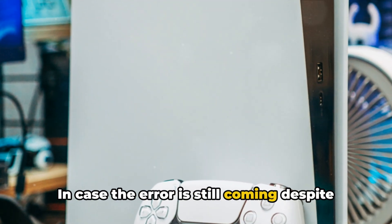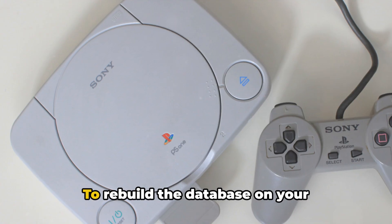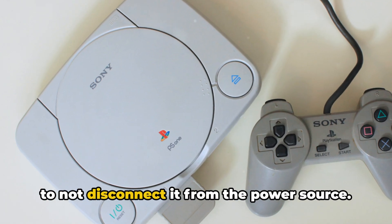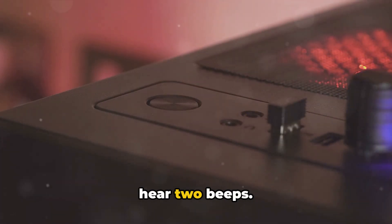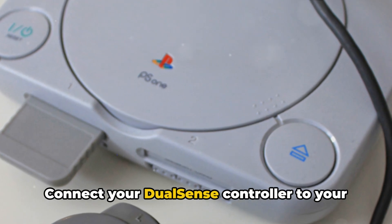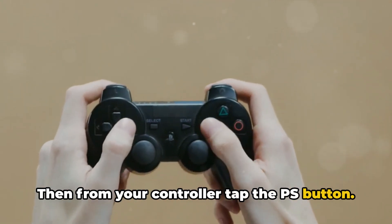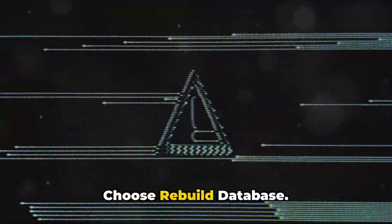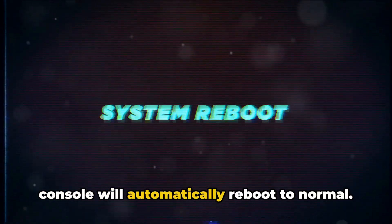In case the error is still coming despite your console being up to date, then try rebuilding the database and check for the error again. To rebuild the database on your PlayStation 5, shut down your PS5 console and make sure to not disconnect it from the power source. Tap and hold your console's power button for around seven seconds and wait till you hear two beeps. Once you hear the second beep, leave the power button to boot into safe mode. Connect your DualSense controller to your console using a micro USB cable, then tap the PS button. Go to the Clear Cache and Rebuild Database option using the D-pad and select it. Choose Rebuild Database, tap OK, and wait till the process finishes. Once done, your console will automatically reboot to normal.